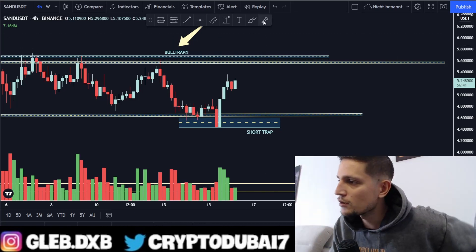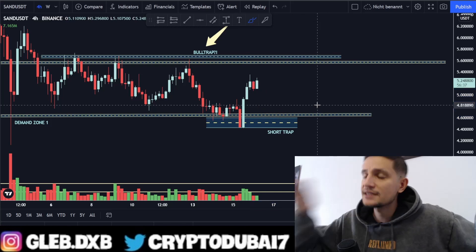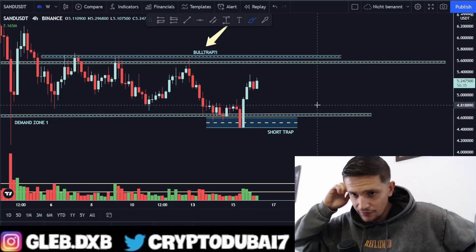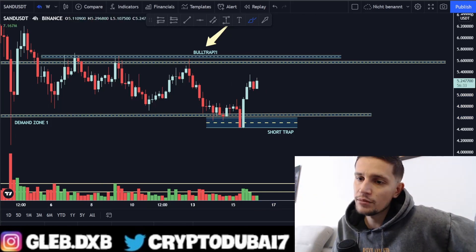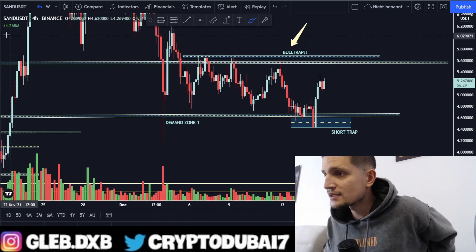Right now I'm just taking my stop loss back to my break-even point where I entered my trade around $4.78. And if you're also interested guys, definitely check out my Patreon community — links down below in the description — to get all of my trade setups with my exact entry and exit points.